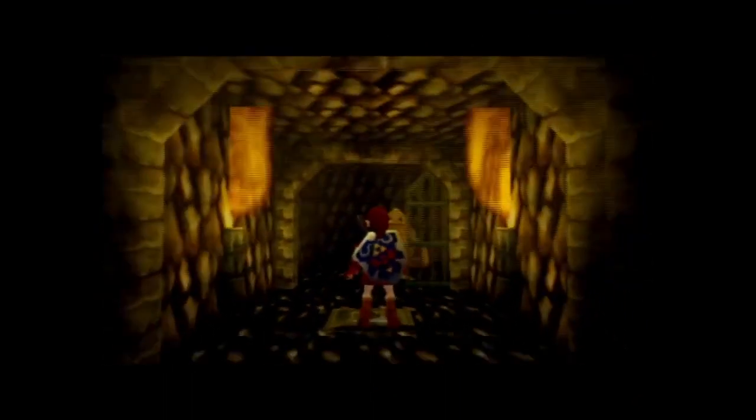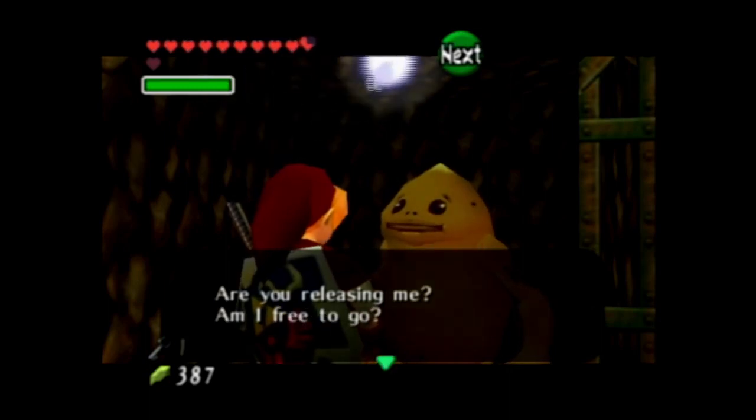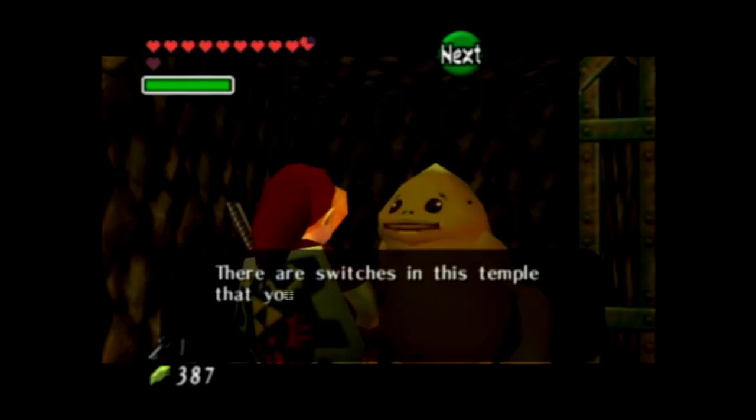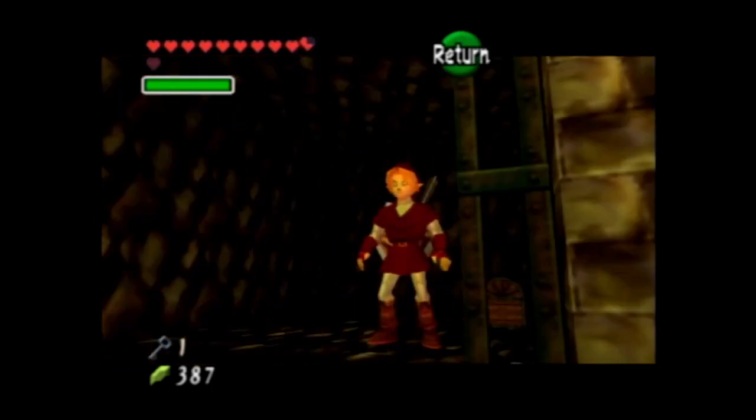Hello, Goron. You're free! Are you releasing me? Am I free to go? I'll tell you a secret. There are switches in this temple that you have to cut to activate, but you can also use the Goron's special crop to do it. You can also shoot them.